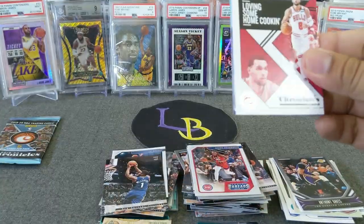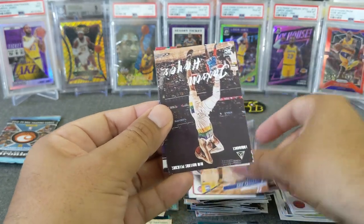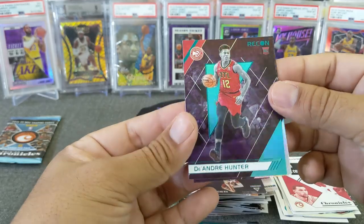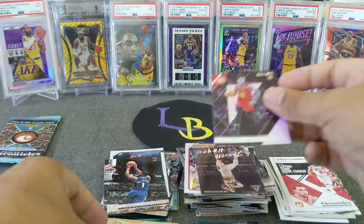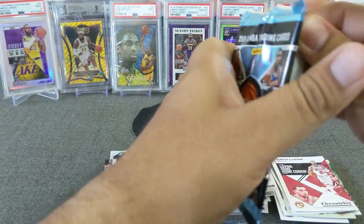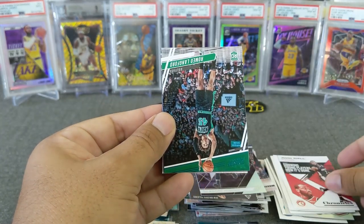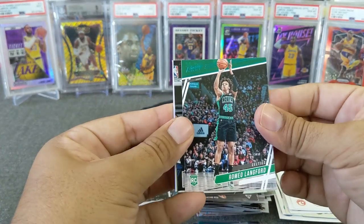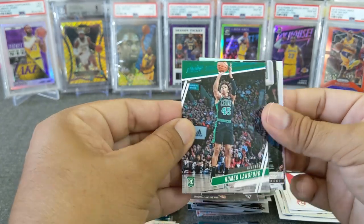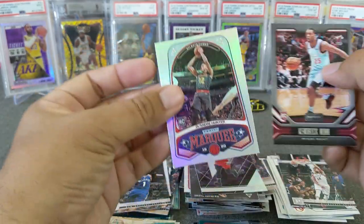Two more packs to go - Zach LaVine, Eric Paschall, Jackson Hayes, DeAndre Hunter Recon, and a teal DeAndre Hunter Recon. Last pack guys - John Wall, Romeo Langford teal, Giannis, Kendrick Nunn, and last - DeAndre Hunter. And that is the break guys!